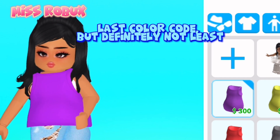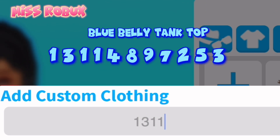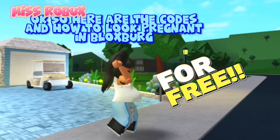Last color code, but definitely not least — Blue Belly Tank Top. Enter code 13114897253. So here are the codes and how to look pregnant in Bloxburg for free.